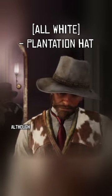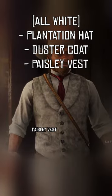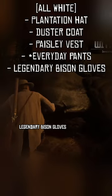Composed of an all-white fit that makes the clan jealous, the pieces are a plantation hat — although you can get away with the military scout hat or the estate boss hat — duster coat, paisley vest, work pants, legendary bison gloves, and gambler equipment.